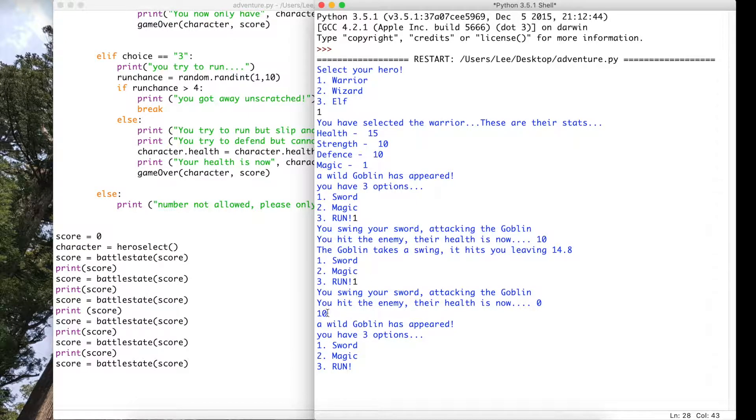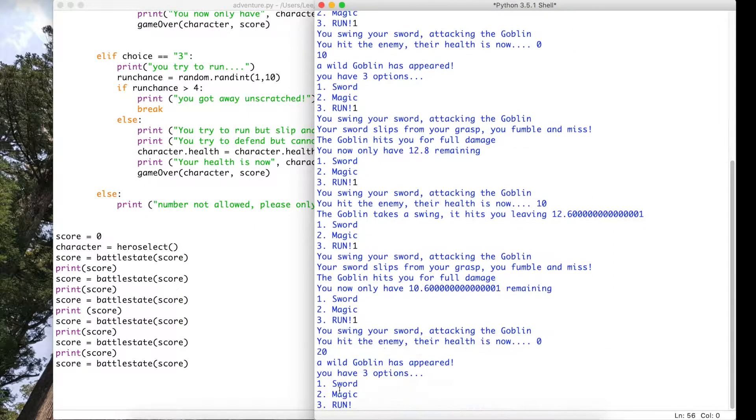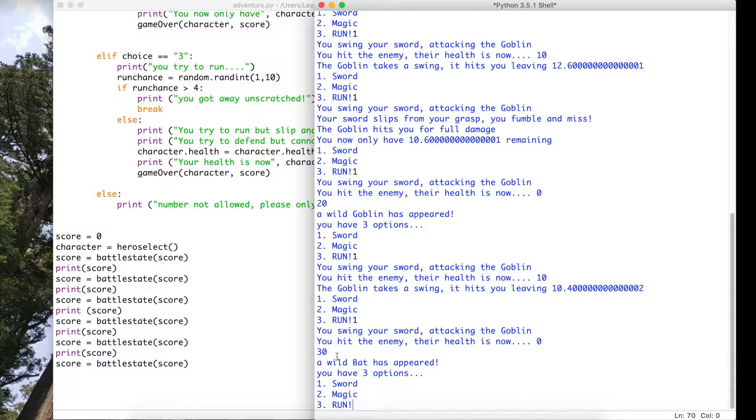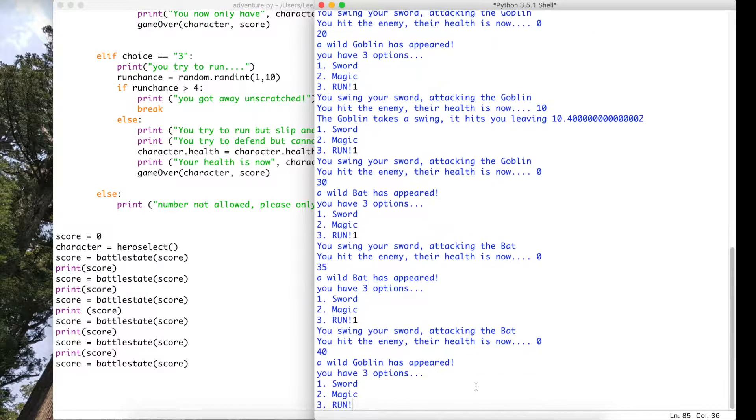I've added a print score between each battle to show the current score. Running it — warrior selected — the first number here is my current score. We're at 10, which is correct after finishing off the goblin. Another goblin appears, and after defeating it the score increases to 20. A third goblin shows up — fighting it brings us to 30. A bat appears — defeating the bat gives us 35. Another bat brings us to 40.